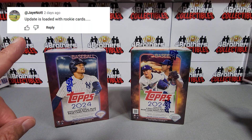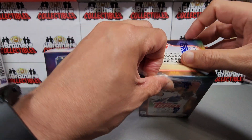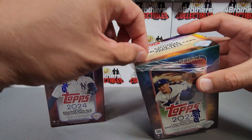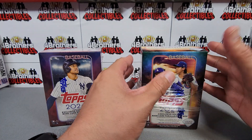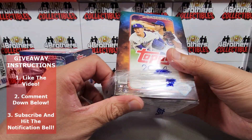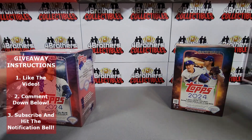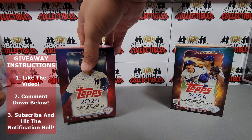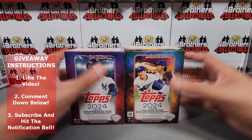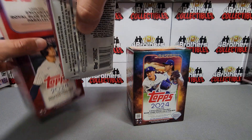Today is a Monday so that means we're announcing the giveaway winner — if your comment is up there that means you won last week's giveaway. All you have to do is reach out to us through Gmail, on X, or on Instagram and once we verify your information we'll get your giveaway prize mailed out to you. This week we're giving away a blaster box of the 2024 Topps Update Series. To enter: hit that like button, subscribe, hit the notification bell, and leave a comment — every comment gives you an opportunity at winning.